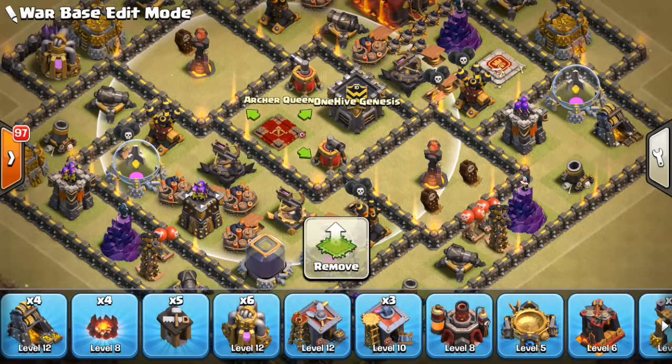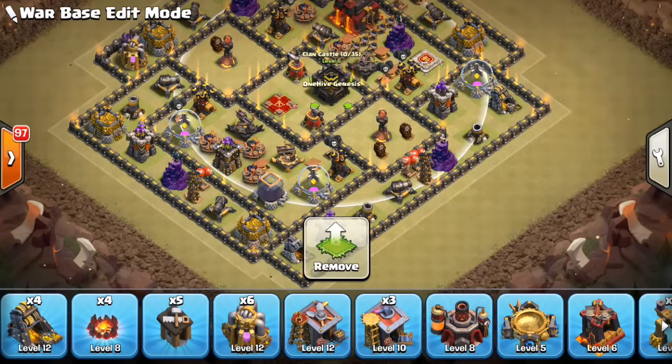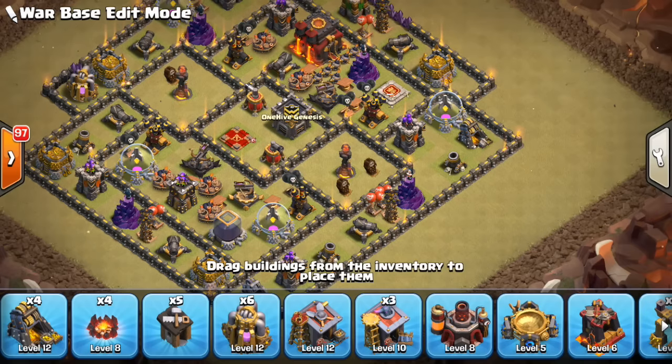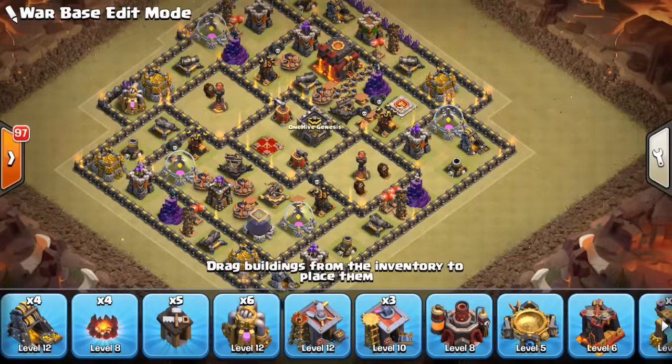The Archer Queen is another good thing to put in the core because she can draw the aggro of troops — so if they're attacking an Inferno Tower, troops can actually go past it and ignore the Inferno Tower if she aggroes a bunch of Valks or Bowlers. The CC obviously cannot be lured out — that's always a good thing to do. By not having anything in the middle, that segments your base and makes it harder to just roll over it in one big push.